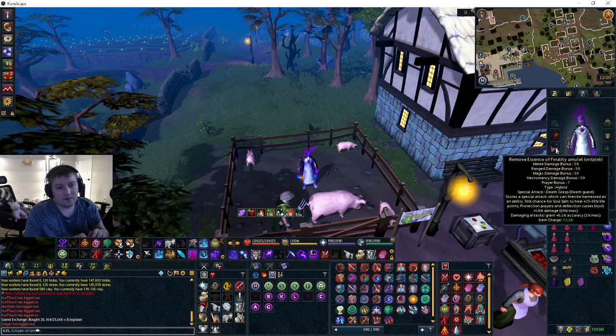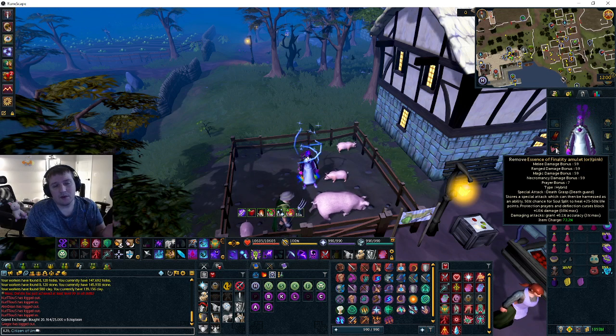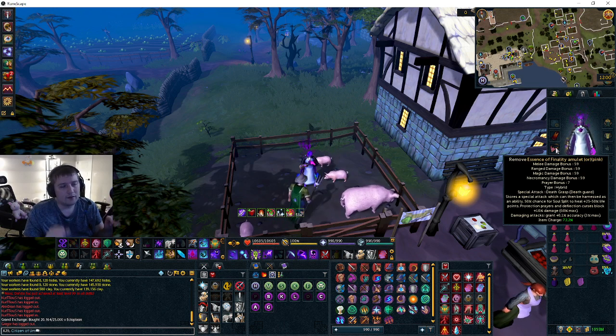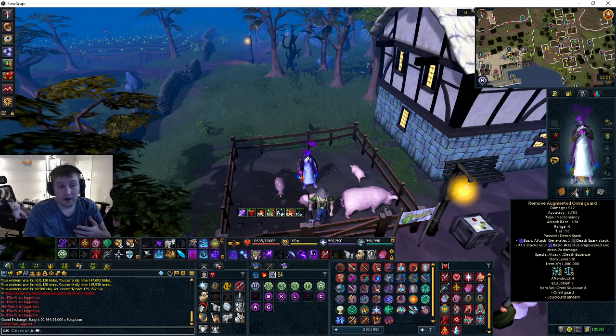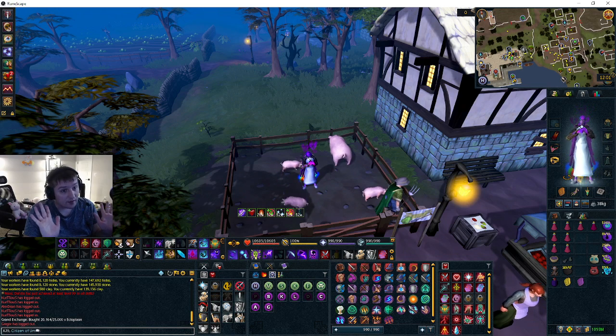Essence of Finality is pretty important if you're using tier 95 armor. If you don't have it, it's fine but I highly recommend buying it. You can use Amulet of Souls or Amulet of Fury if you're using the tier 90 weapon, because the tier 90 special is really good for doing a lot of damage to the Hydrix dragons, especially if you don't have the Soulborn Lantern.